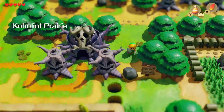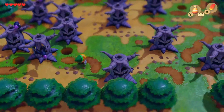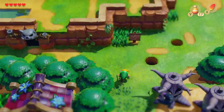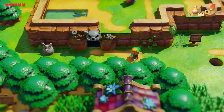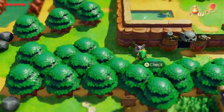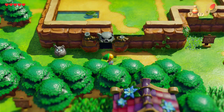Down here is the witch from which we got the magic powder. The Wind Fish — its name only, for it is neither. We're going to head in here — this is the Moblin hideout. We're going to go rescue Bow Wow.